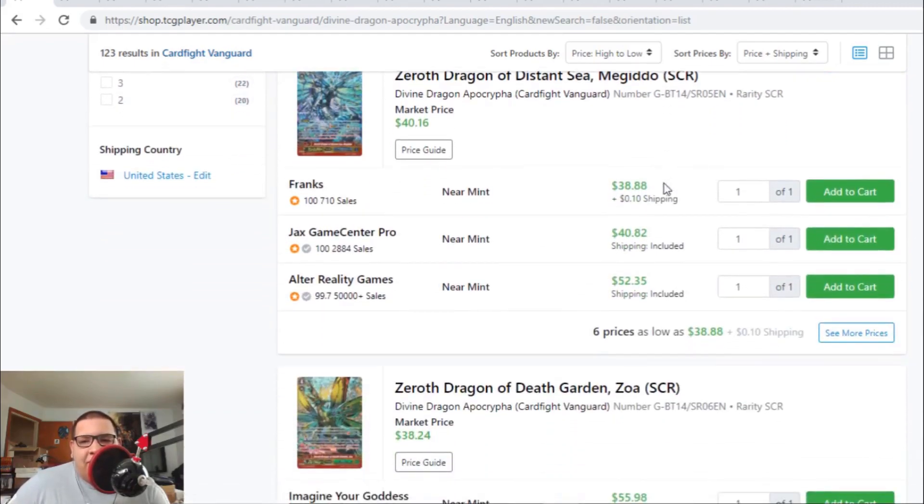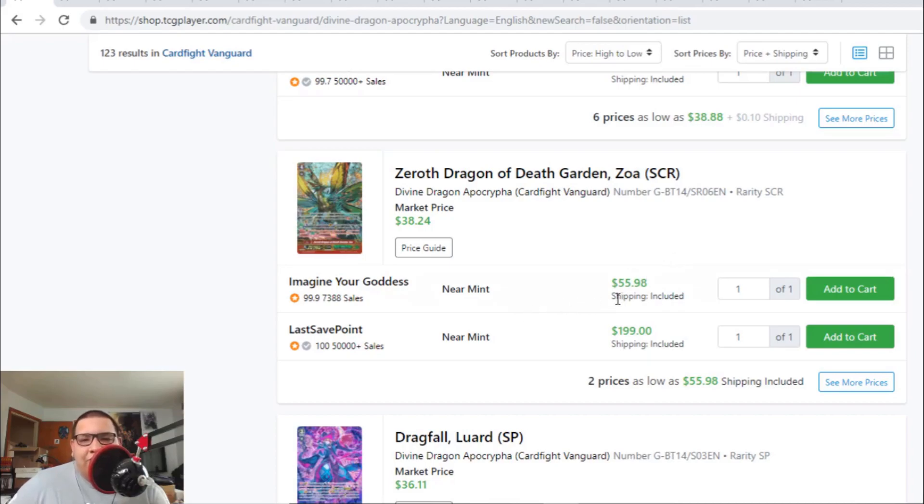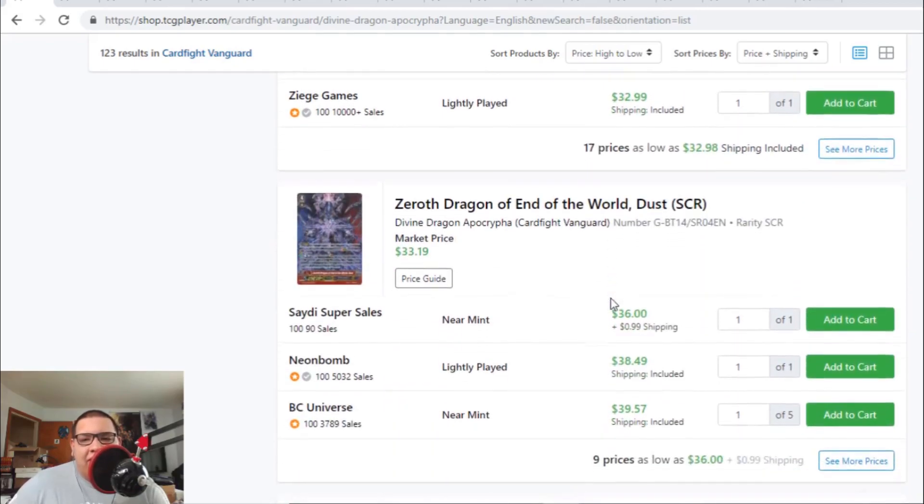Megiddo is still holding at $38 to $40, and apparently after $40 it's going for $53. ZOA the Seeker is still holding at $56, but then after that ZOA is $200. And Dusk — the ZR is going for $32 to $33. Last time Dusk was barely $30, but the Seeker Dusk is actually going up to the $38 to $39 range.